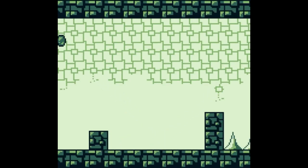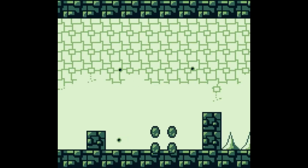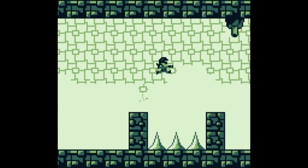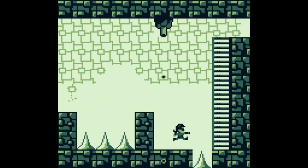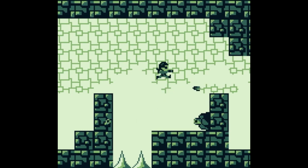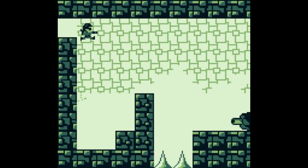We can only shoot that when we come near it. It's like the game is saying 'nope, you sucked, try again.' I've got spikes now. Do my shots go through blocks? No. I ran into that as I fell.